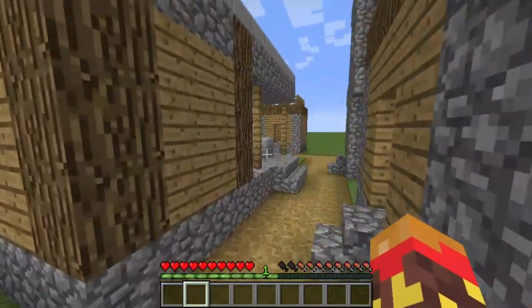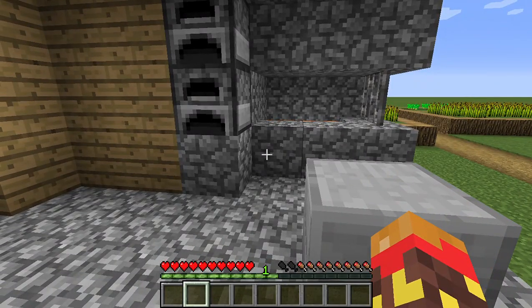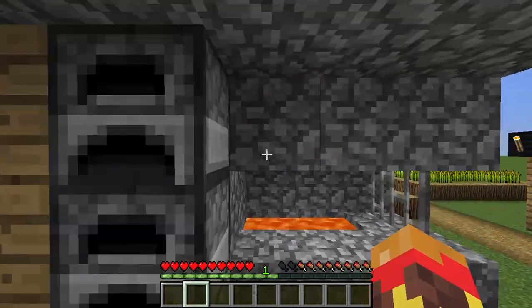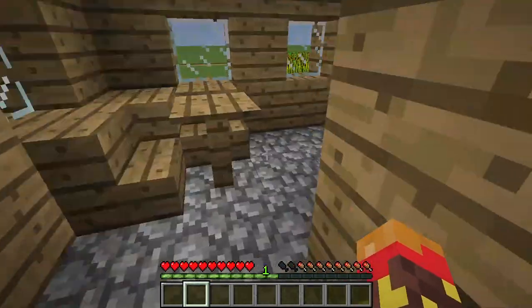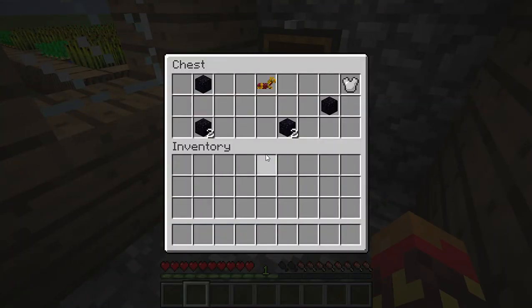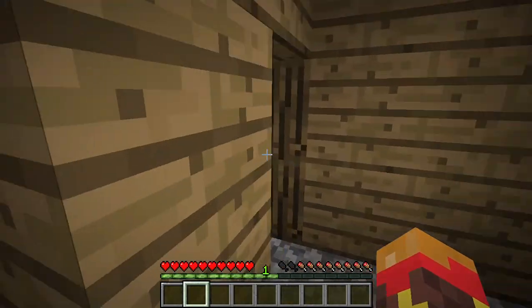What's this? Oh it's like a blacktop area — wait, not blacktop. Blacksmith! That's what it's called. There's like some furnaces. There should be a front door here. Oh — this is golden horse armor, iron chestplate, and obsidian. That's pretty nice!